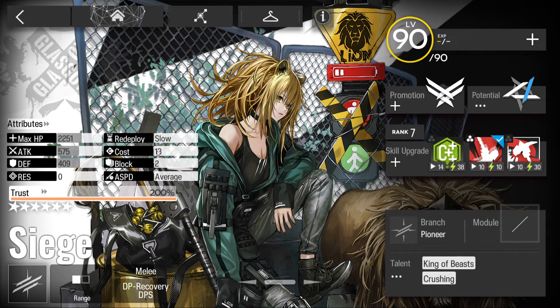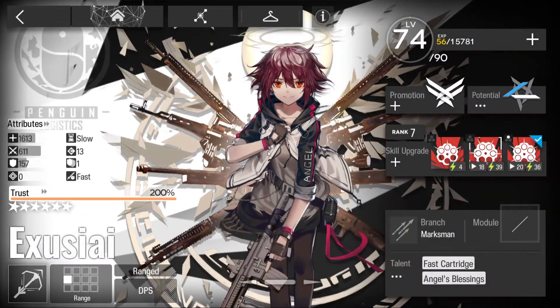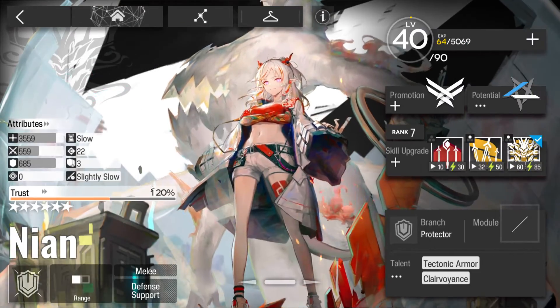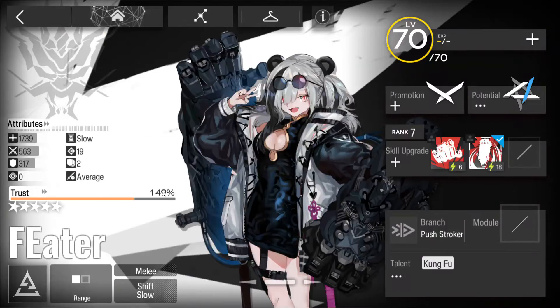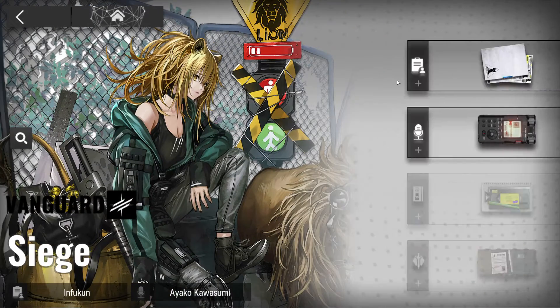Cost is the DP cost to deploy the operator in a level. Block is how many enemies they can physically stop at once - for example, Siege blocks 2, so if three enemies walk toward her the third slips by. Attack speed is described vaguely as fast, slightly fast, average, slightly slow, or slow - for example, Bagpipe is fast, Teleopsis is slow.